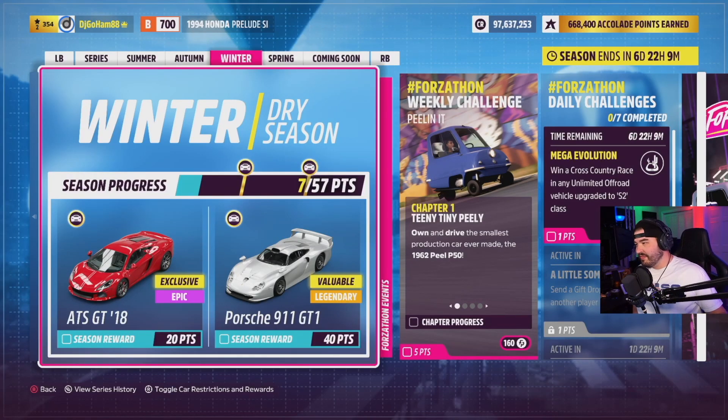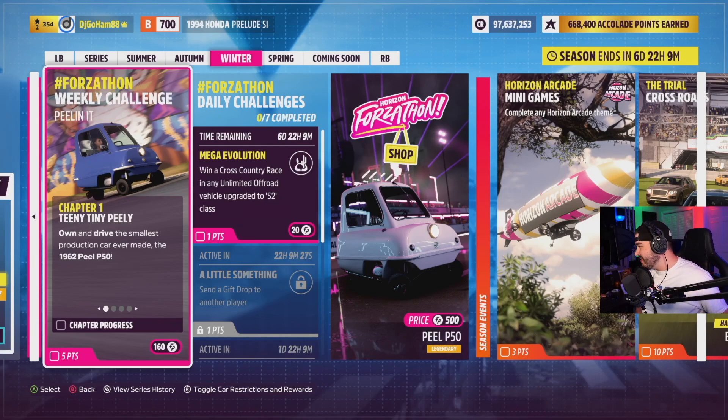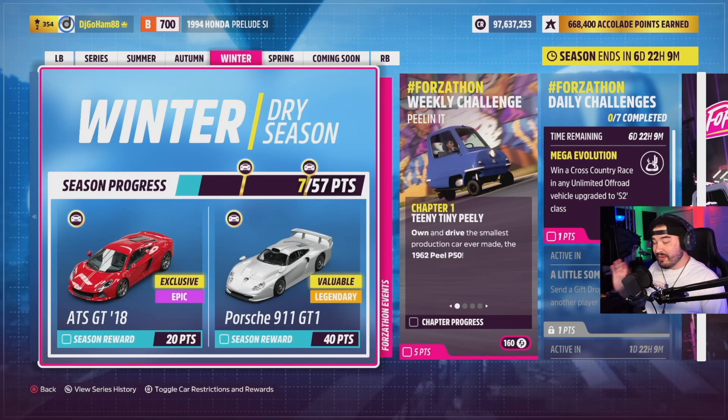Hey, what's up guys, it's DJ, welcome to the game room. Today we're back at Forza Horizon 5 and we're going to be doing the Forzathon weekly challenge — this is one of my favorite things to do, and it's always the very first thing I start with. We've got a new week, so we've got the ATS GT18 and a Porsche 911 GT1 as the gifts for this week. We're gonna get them anyway, let's jump in.